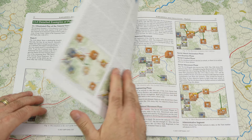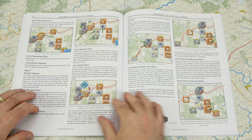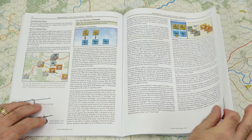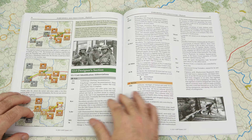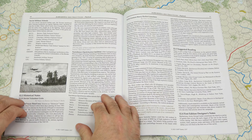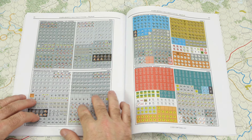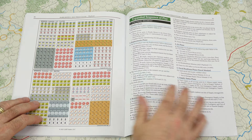Then we get into the scenarios. Scenario one is the Battle of Borisov, the learning scenario — low counter density, small map, a great way to get your feet wet and understand the rules. Then scenario two, the Minsk Pocket; scenario three, Leppel Offensive Operation; scenario four, Smolensk Pocket; scenario five, Guderian Drives South; scenario six, the Yelnya Dukovshina Offensive Operation; scenario seven, Thunder on the Dnieper. Then we finish out with scenario eight, the campaign — the big one, needing all the maps, all the space, and all the time. Then we have detailed examples of play giving multiple illustrated examples supported with text for various segments of the rules, going all the way through turn seven.